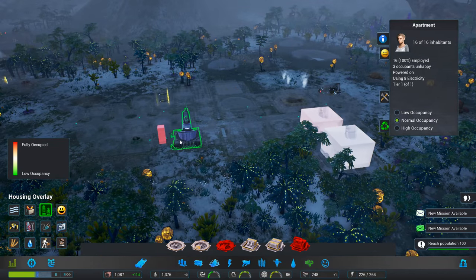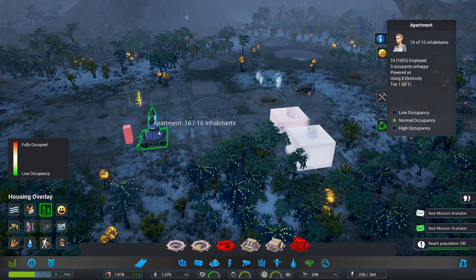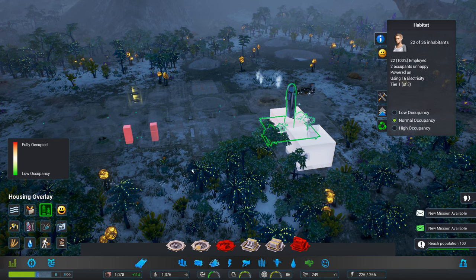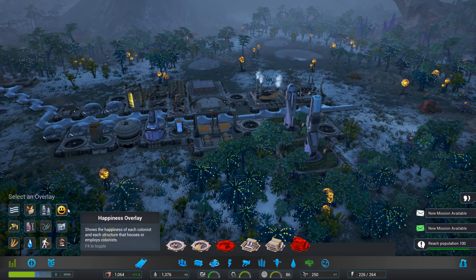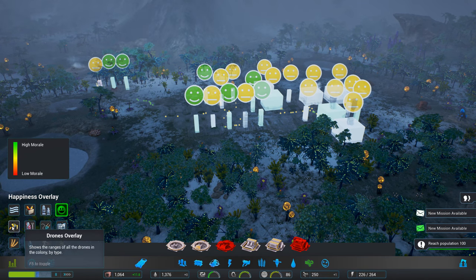Housing overlay. Life support — oh, that means it's full. And that's got space. So mostly mostly happy.